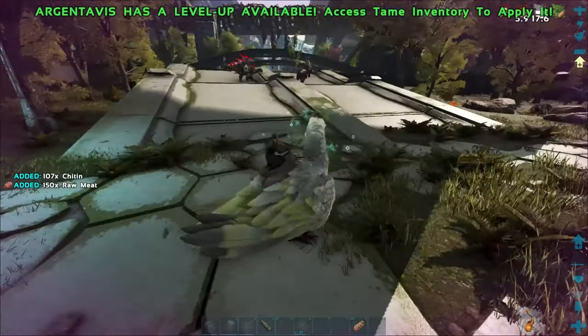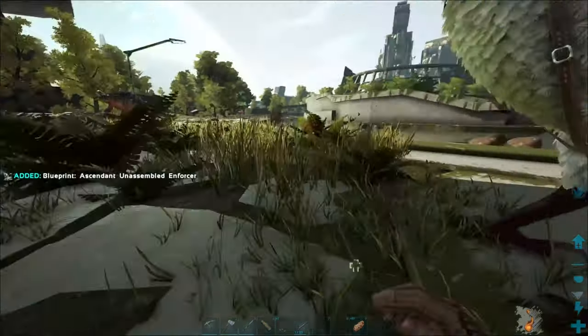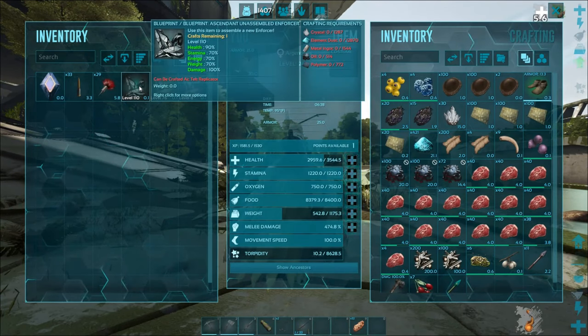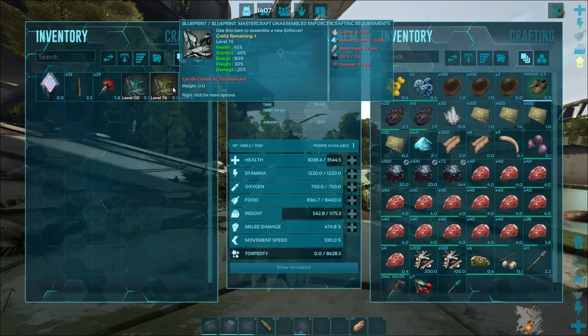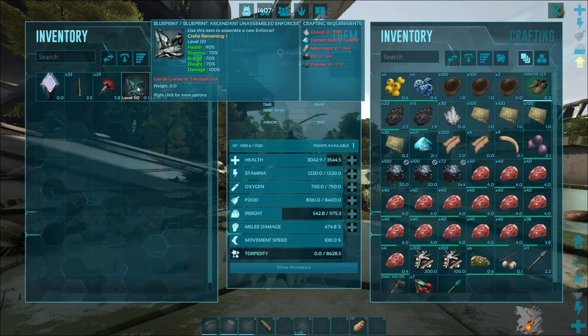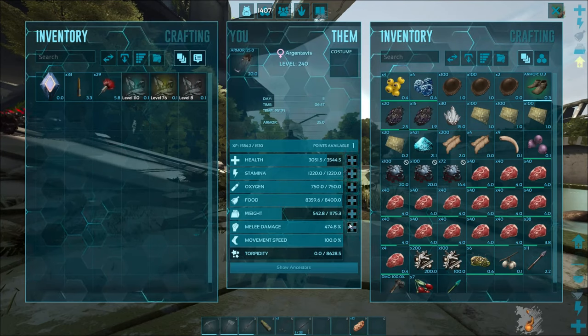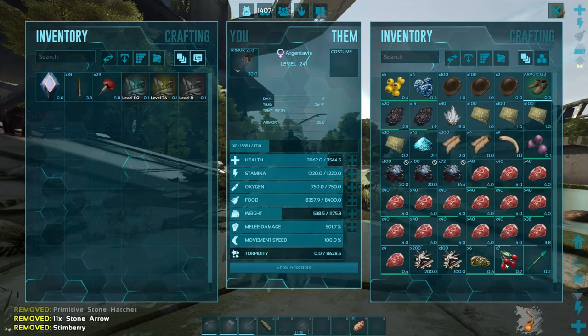Let's grab this blueprint real quick. So that's an ascendant one, and see the requirements — it's like 12,000 dust versus 5,000 for the other. It's a big difference. We do get 100 damage, and health, stamina, energy, and weight — energy is a little bit different. Still a really good blueprint though. We need to get rid of some of this junk because we're going to be overweight here pretty quick.